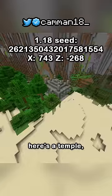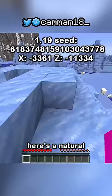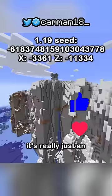Here's a temple under a giant cliff, and here's a temple with a portal inside. Here's a natural castle on top of a giant cliff — it's really just a notion ruin.